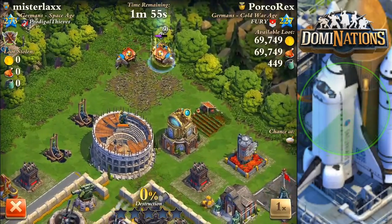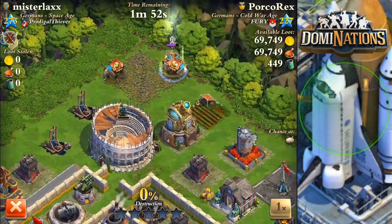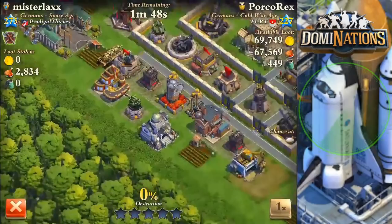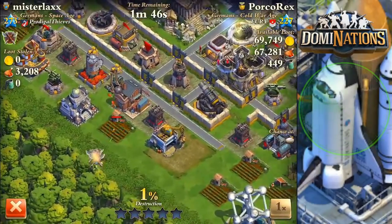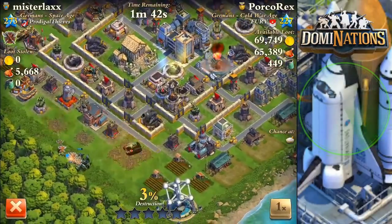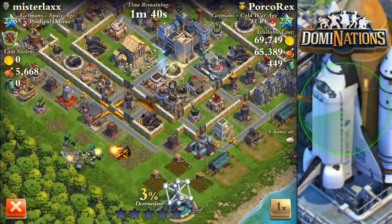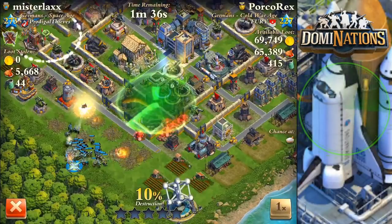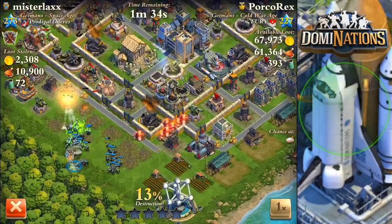I took four troop cards - all really low level ones. I took a Cataphrax and a Napoleon Army, which is like a level three army, just for distraction. I also took some Peacekeepers. Let me let this play out - this is what happens when you get the wrong guess.